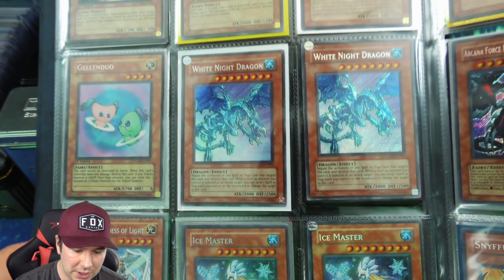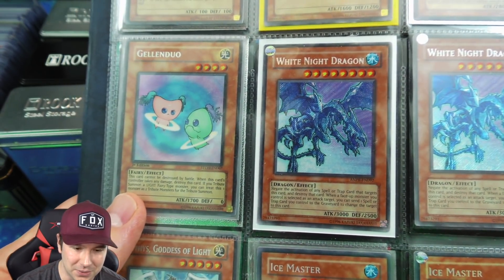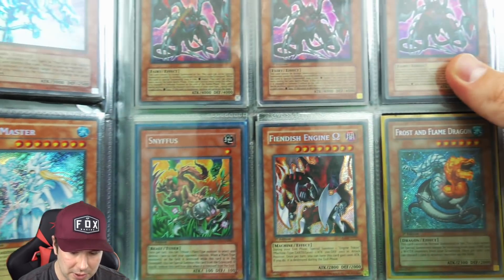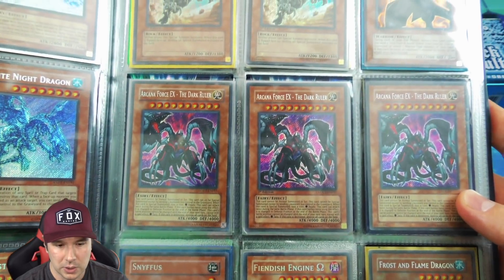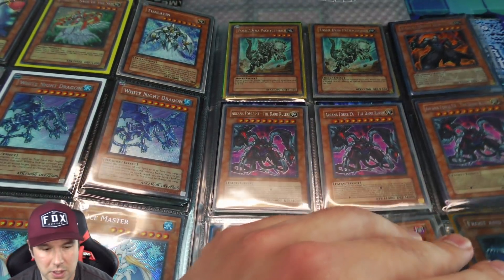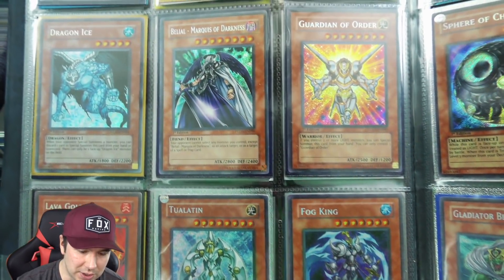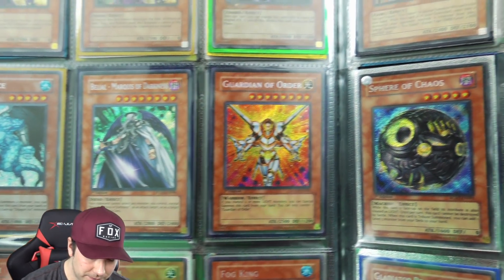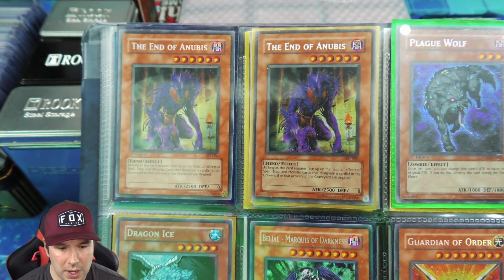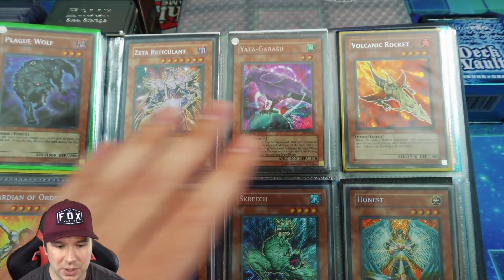Some really cool classic secret rare first edition cards here. The Gilded Dragon duo is actually one of my all-time favorite fairies — I've never pulled one from a booster pack but it's really awesome looking. White Knight Dragon, Ice Master, first edition — very cool. Going through the rest, we have some secret first edition False Noses. So many different cards this year have gone way up in price. The Dragon Eye and Guardian of Order are secret rare first edition, and we have two secret rare End of Anubis — one unlimited, one first edition — with Plague Wolf.